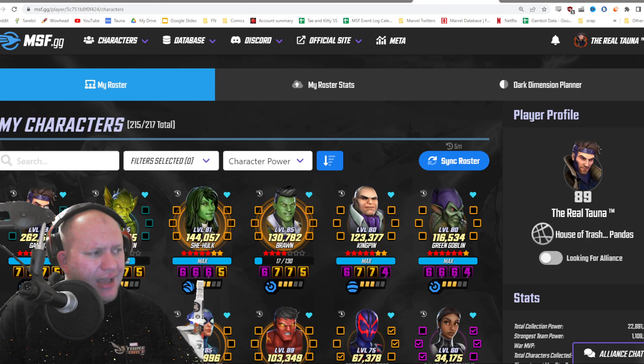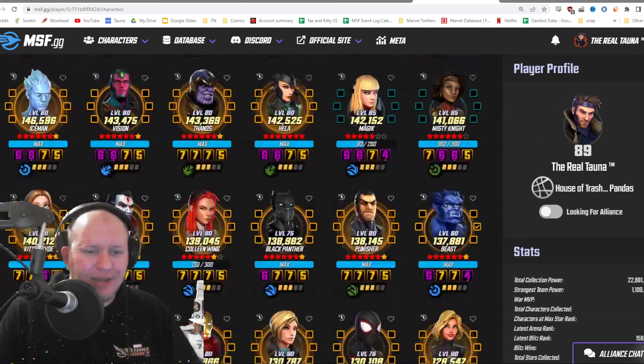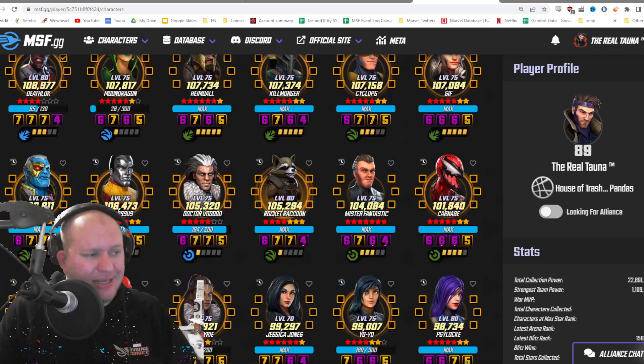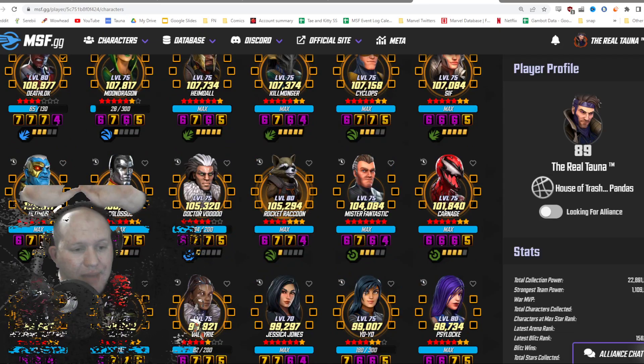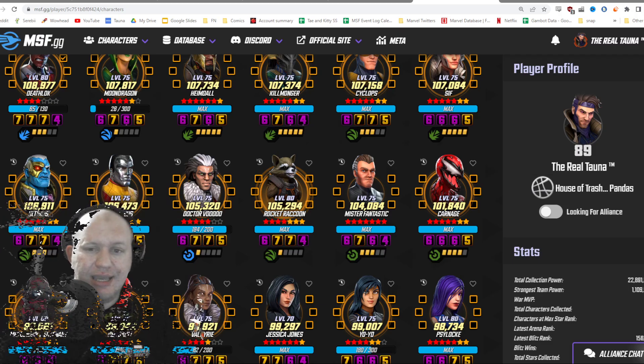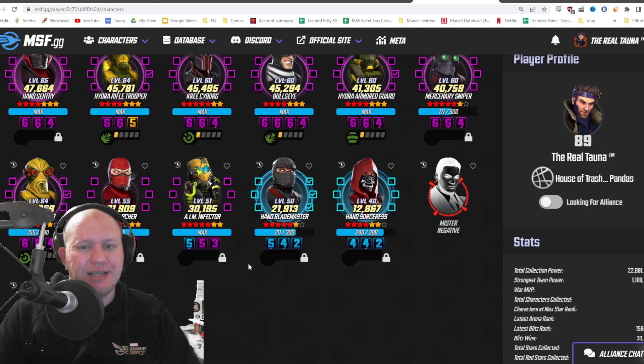So how does it work? Here is my roster here. As you can see, I've already updated and everything because I was lazy. I used to use Zara tools and Mantis to be able to do it, and honestly it was such a hassle that I just ended up not doing it.